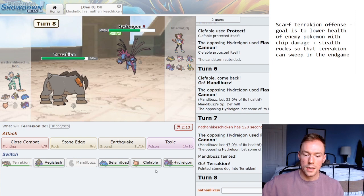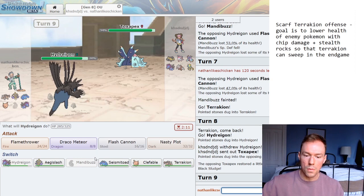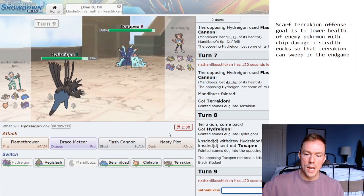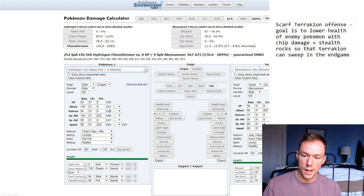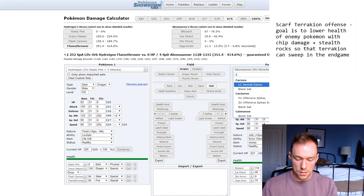That should bring out the Hippowdon again, so I'm going to double to my own Hydreigon. He goes Toxipex — I don't see Toxipex threatening me much besides a Burn from Scald or Toxic. Toxic would suck though. I wonder if it'd make more sense to go to my Aegislash here. But no one besides Clefable or Aegislash would really love a Toxic. I'm going to Nasty Plot to scout it out. He does go Sylveon. I'm going to check a calc — this is something I should know, especially running this team more. The plus-two Flash Cannon completely annihilates Clefable, that's the main point, but I'm not so certain about Sylveon. Not even close — wow, okay.